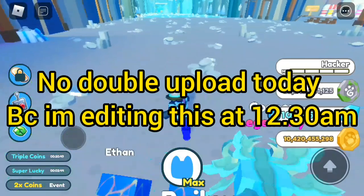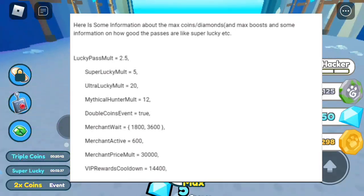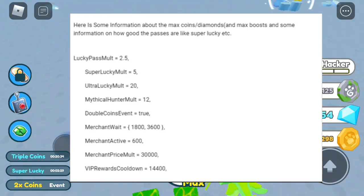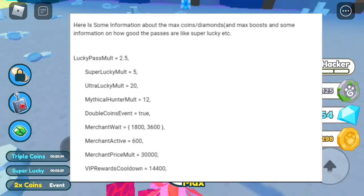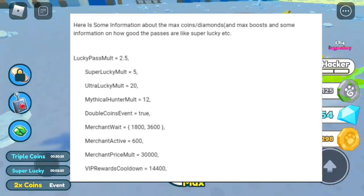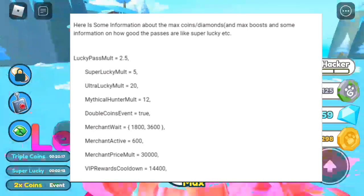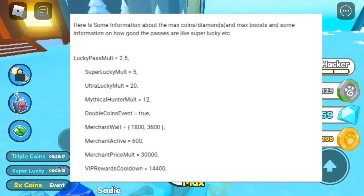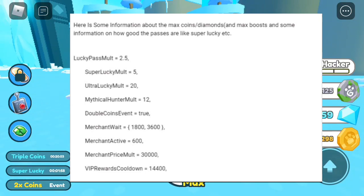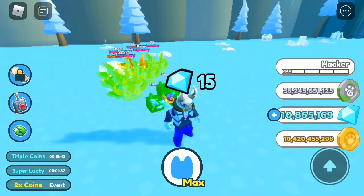In this leak, it gives information about the max coins, diamonds, and max boost. Lucky pass multiplier is 2.5, super lucky multiplier is 5, ultra lucky is 20, mythical hunt is 12, double coins is true. Merchant weight is 1800 to 3600 seconds — that's about a half hour to an hour; an hour has 3600 seconds. Merchant active is 600, merchant price multiplier is 30,000, and rehab rewards cooldown is 14,400 seconds. It's insane that people found this out.